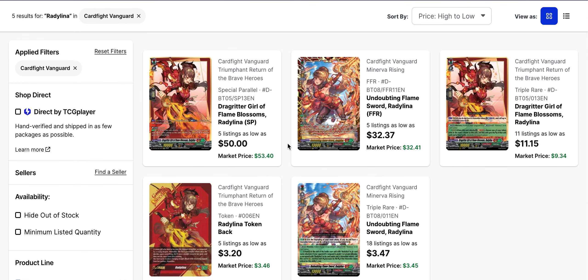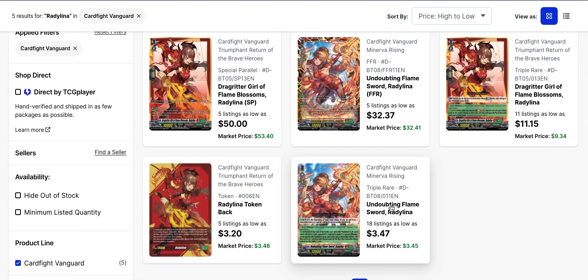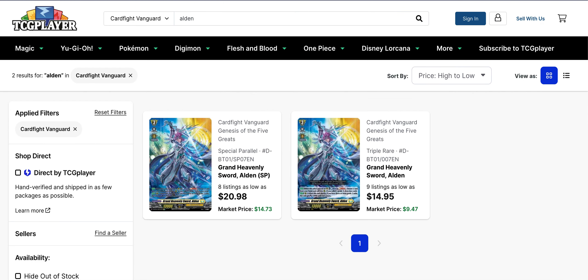Drag Ritter Glute — basically Radlina. This one is baffling me a little bit. The triple rare from Set 8 has gone up a few bucks, which I can see given the Glitter support we got in Set 11. But the one from Set 5 — the grade 2, which is the real key card — has gone back up beyond $10, going back and forth between $6 and that level. The SP is $50 base and the FFR of the grade 3 is $32 base. The triple rare is what surprises me, so if you're looking for Radlina, they are up in price.